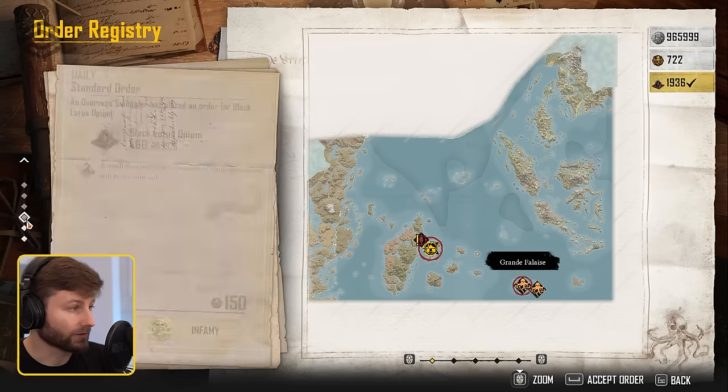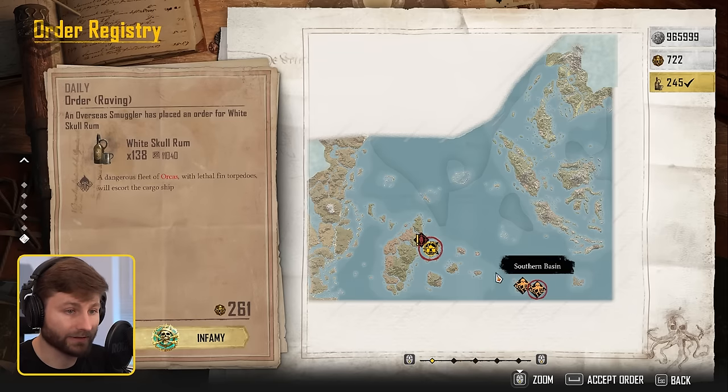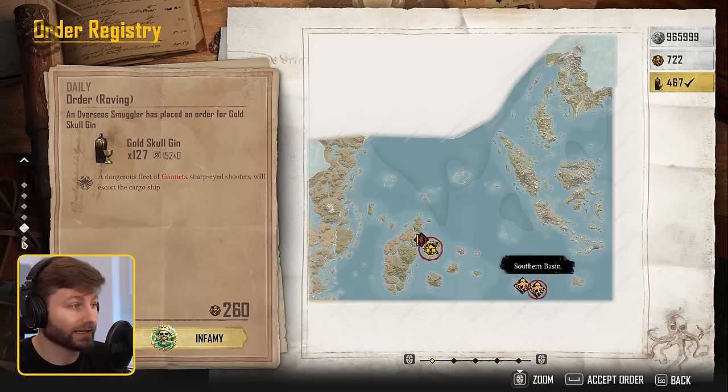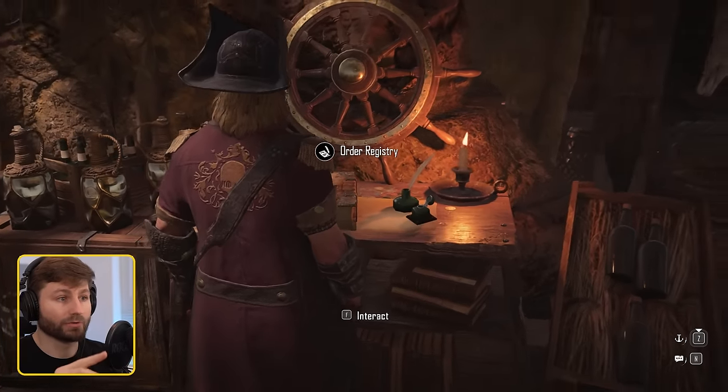Do the four standard orders, then grab the two roving. Hopefully it's all in the southern basin area — that's really nice. For the supply roving, go in and destroy one merchant ship and it doubles your order. If it's already 500, that doubles it to 1,000 — easy money right there. Do that every time those are up.